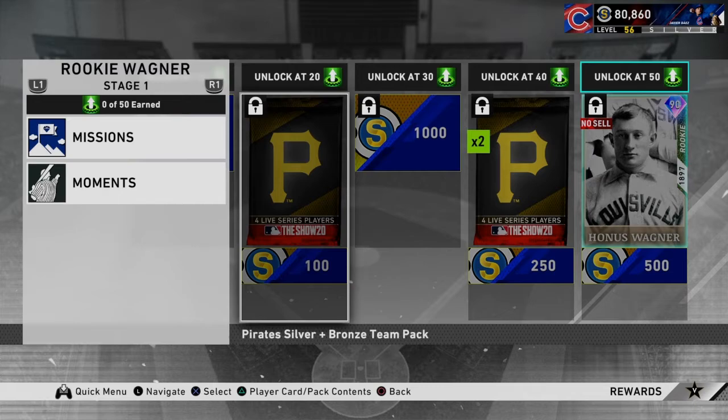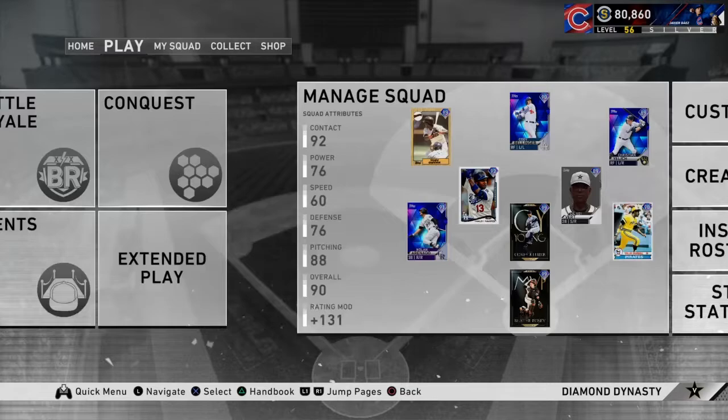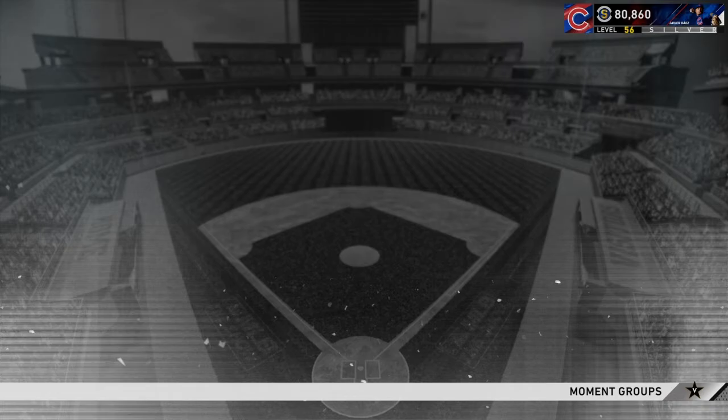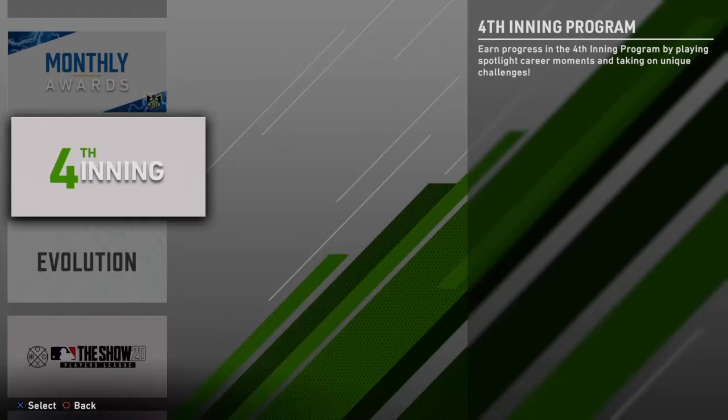I've talked about this many times before, but every time we go over a player program — quick sell everything from the pack unless you plan on doing the collection. Quick sell that same thing, quick sell it. You definitely make stubs off this. You can make decent stubs from that program — everything's free, doesn't take that long, you get a free card. Highly recommend it.